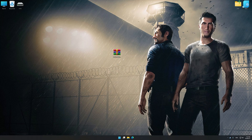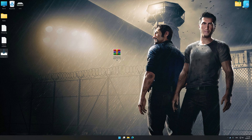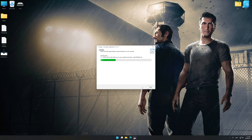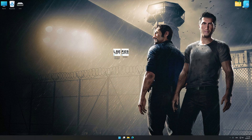Before we proceed with the optimization process, download and install Low Specs Experience. The download link for Low Specs Experience is available in the video description. Low Specs Experience is a PC video game optimization solution that I developed that allows you to optimize your favorite PC games for maximum performance. First of all, start the installation process for Low Specs Experience. Once the installation is complete, start it from the newly created desktop shortcut.